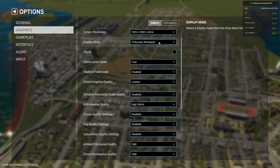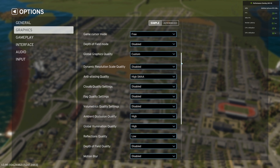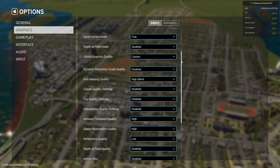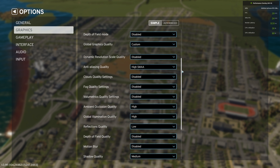I'm currently in 1080p, but I will show you 1440p with these settings as well. Let's go from top to bottom. Depth of field should always be disabled — this is one of the bigger offenders when it comes to performance. This is just the global preset; I will show you a comparison to low after. Dynamic resolution scale quality: disabled.